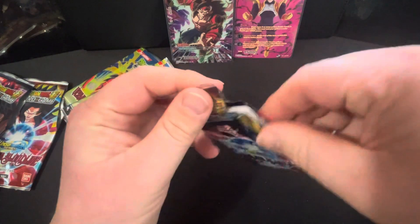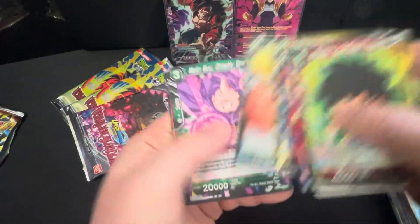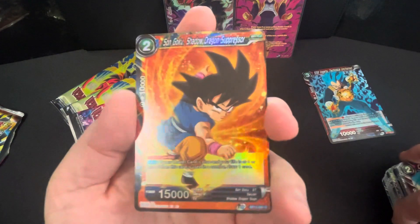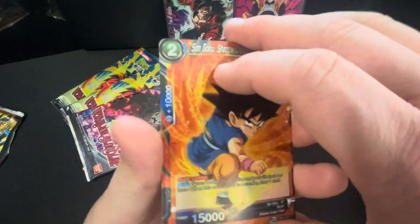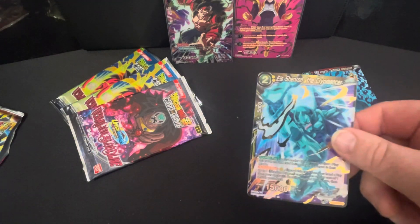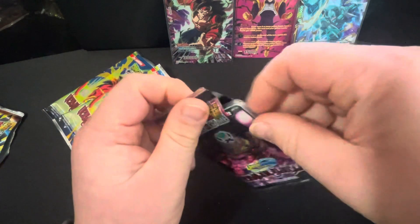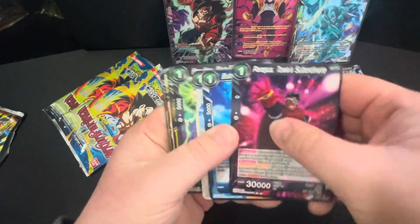Wow, this video has actually gone on a lot longer than expected. If you want something different, let me know. Son Goku, 'Shadow Dragon Suppressor' — that's just a common card, but far out, that's nice. Another SR — a super rare! Wow, this is actually pretty cool. You're pulling really beautiful cards. I have heard the newer sets are a bit harder to pull these from.